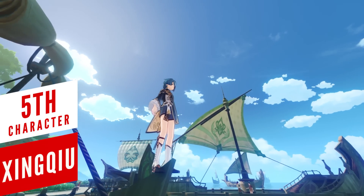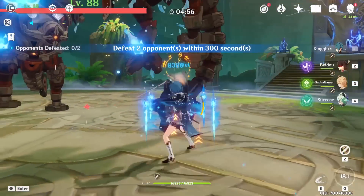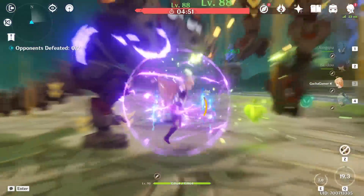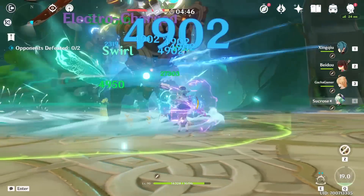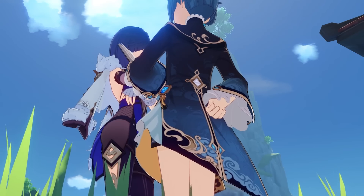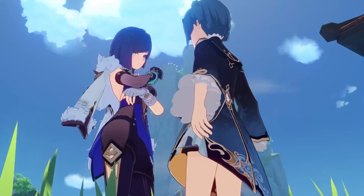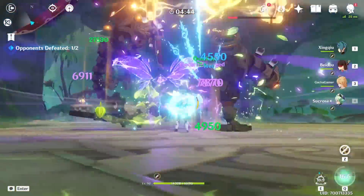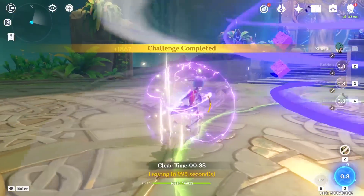I saved this guy for last — Xingqiu got even better with Dendro, as if he needed any more help becoming more powerful. I've been building a lot of Dendro reaction teams and Xingqiu got included in so many of them. You could say the same about Yelan — they are similar after all, even if C6 Xingqiu has better Hydro application than Yelan. Teams like EM Raiden Hyperbloom, the new Razor team comp, Hyperbloom, or Burgeon — most of the time Xingqiu can be slotted in and will work really well.